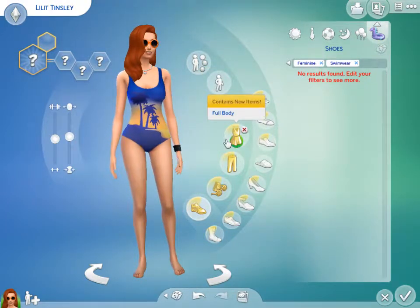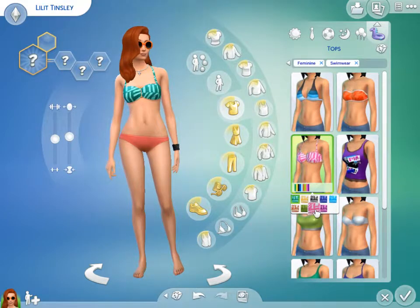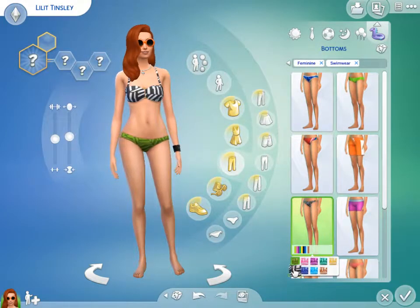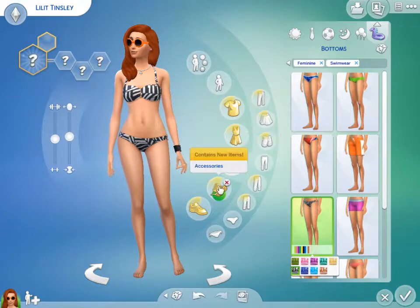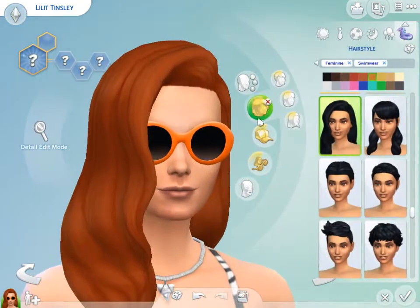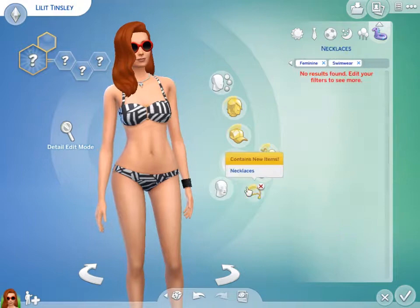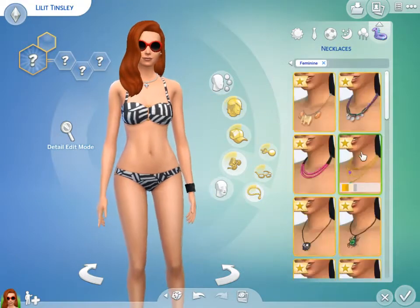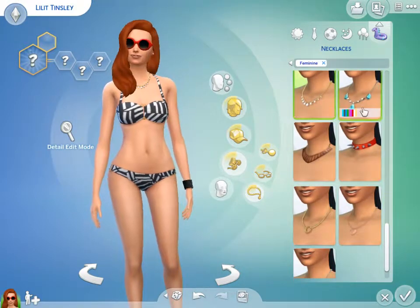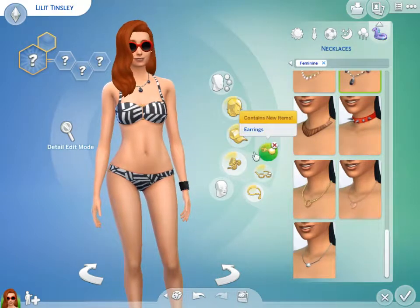Swimwear — let's see, what will she wear swimming? This is cute. And then for bottoms, can I get some matching bottoms? Yes. But sunglasses — how did she get sunglasses? Would that be under hair? I guess it would be. I want red sunglasses, of course. And then necklaces — she doesn't need to wear a necklace obviously, but I think it looks really good. I don't want her wearing a bracelet though. That's strange.